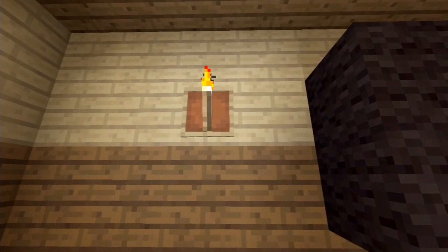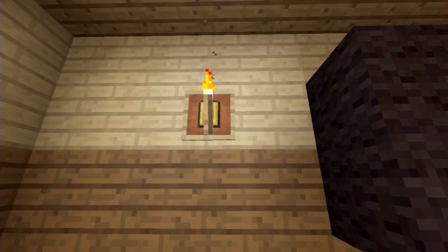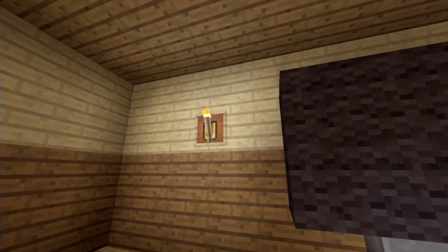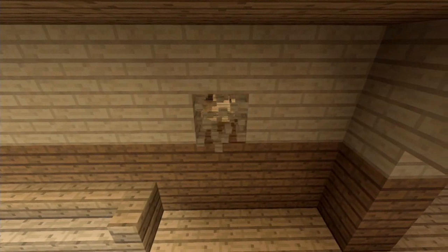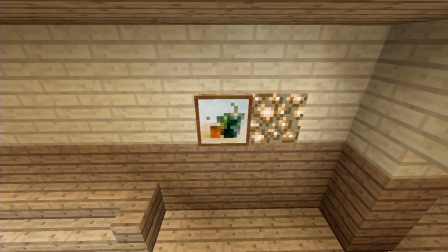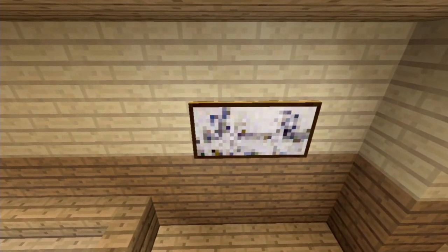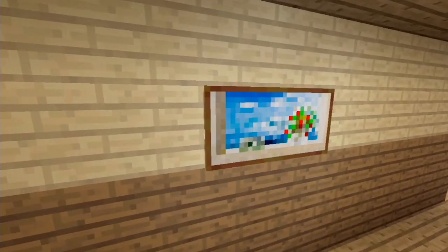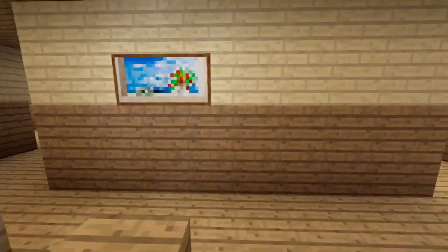Another way to do lighting is to use torches like wall lights, but use item frames with different types of items in the frames to look like holders. If you want to use torches and can't afford the glowstone, I recommend partitioning the glowstone in the middle of the wall and placing paintings over it to try and hide the lighting.